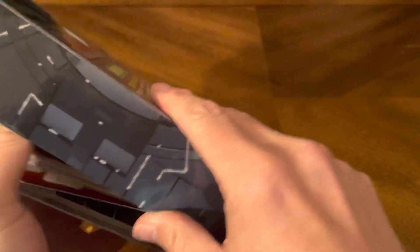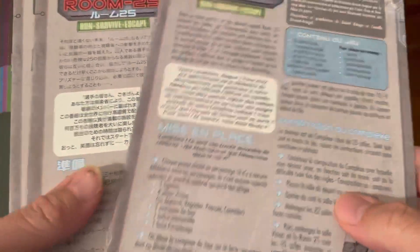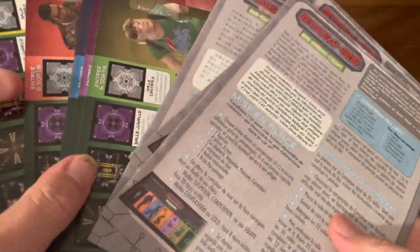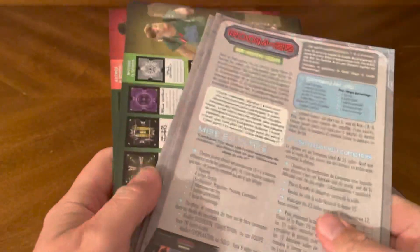The box seems heavy, but there's really not that much stuff in it because they give you all these different languages. So naturally we're going to look at the English version, but they also have French, Chinese, Japanese, or Mandarin. And the game boards too — they're all in their languages as well. I'll just leave them in the box so you guys can see them.